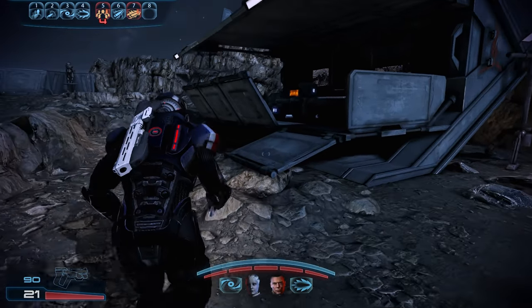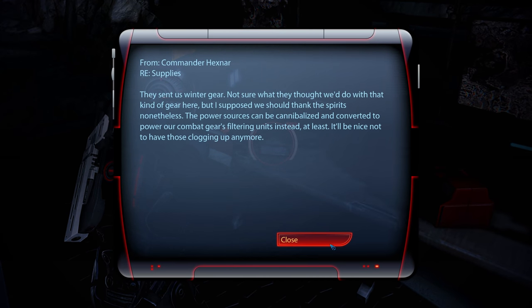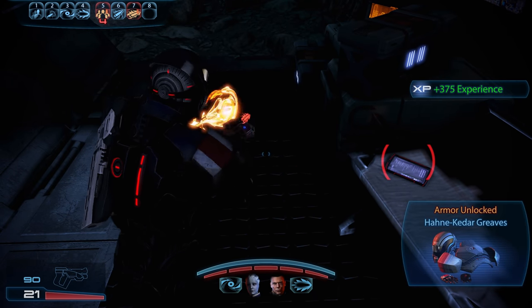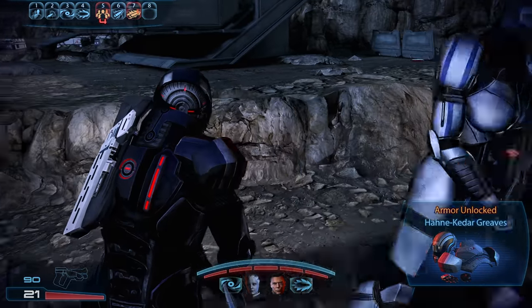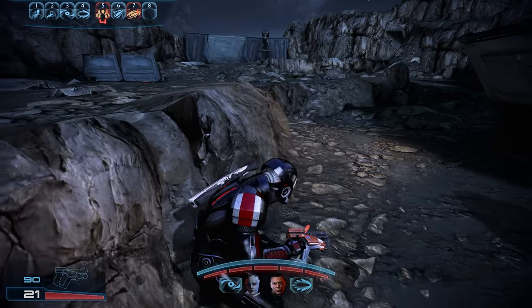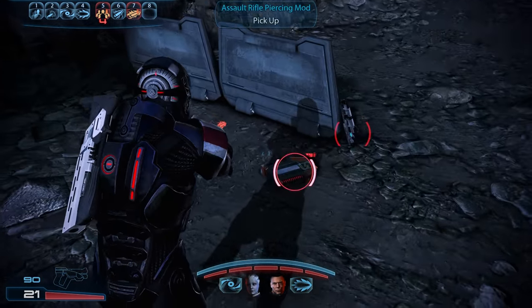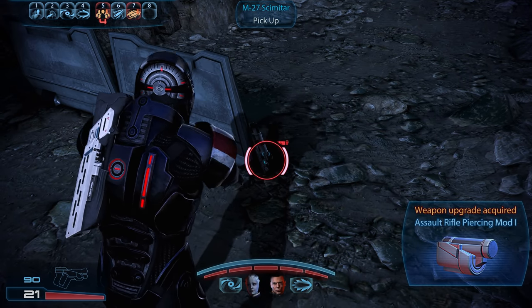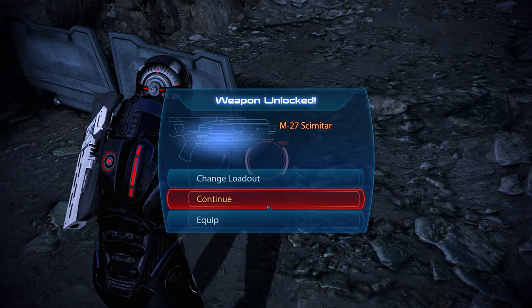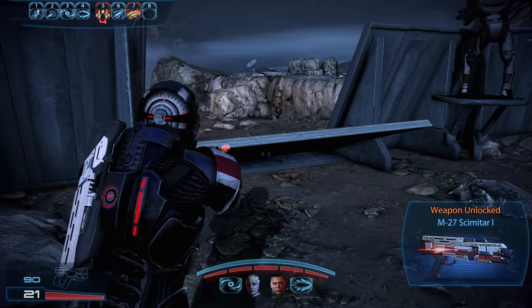On the way we quickly grab another medkit and datapad — this one telling us the Turians stationed here have been delivered winter gear, not really what they need right now. Another armor upgrade is added to our collection. After a bit of trouble climbing, we get our hands on an armor-piercing mod for the assault rifle and the M27 Scimitar shotgun, which we're taking but not equipping yet. With that, we leave the outpost and head back into combat.